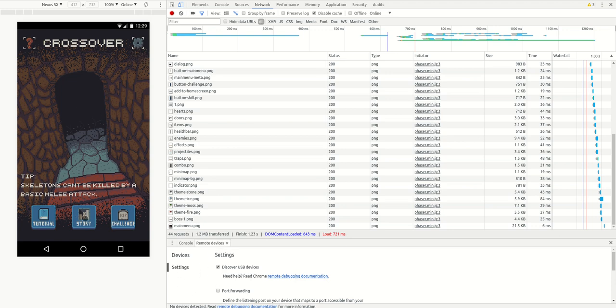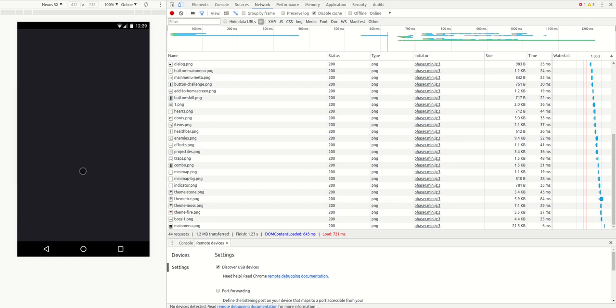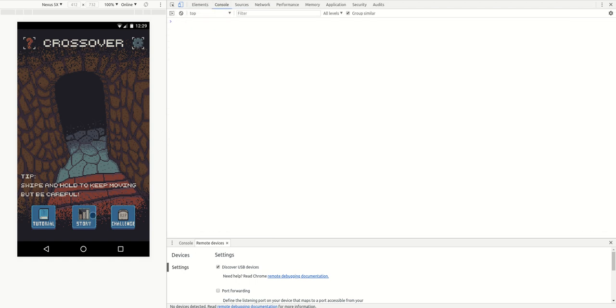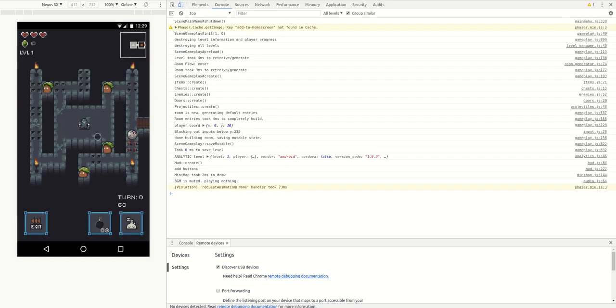I want to start a new story. I already have a story running, so I'm going to clear my current story — reset story. I'm going to go to the main menu and click story, and then we should hopefully see that room we just created. Boom. Cool, awesome. It worked — actually, it didn't completely work. Okay, that's interesting.